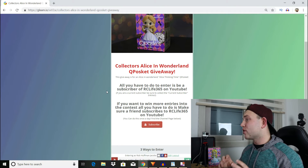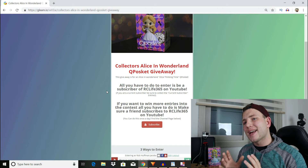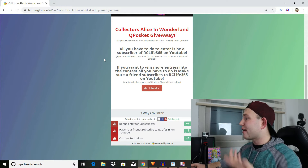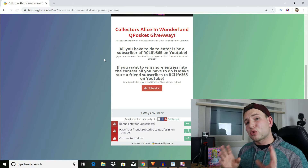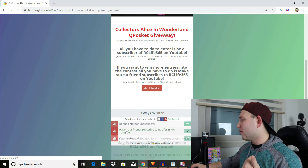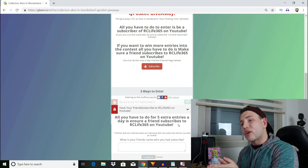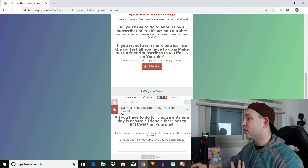All you have to do to enter is be a subscriber of RCLife365 on YouTube. If you're already a subscriber, we've made a way for you to claim your points, since last time people had issues getting entries for being a subscriber. You can also get more entries by having a friend subscribe to RCLife365 — you can do this once a day for five extra entries each time. Make sure the friend actually subscribes, because last time people claimed it without their friend subscribing. Entries can be counted as invalid if someone does not actually end up subscribing.